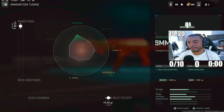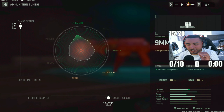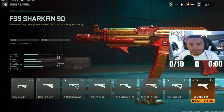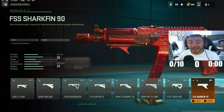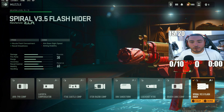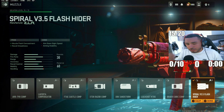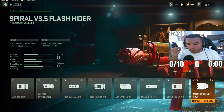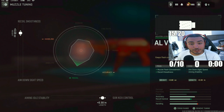For the tunings on the frangible rounds, max out damage range and bullet velocity. I like to max both of these out — you lose a little accuracy and recoil control, but other attachments and tunings will bring those back. For the next attachment, we got the FSS Sharkfin 90 underbarrel, which is going to help control aiming idle stability and recoil control — this thing is actually insanely accurate for an SMG. For the tunings, put the recoil stabilization to 0.62 and aiming idle stability to 0.32. For the muzzle, I went with the Spiral V3.5 Flash Hider — it's going to hide your muzzle flash so nobody knows where you're shooting from, and you get that good recoil control. Tunings: recoil smoothness to 0.68 and gun kick control to 0.30.